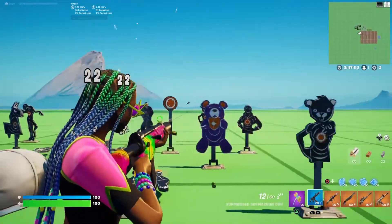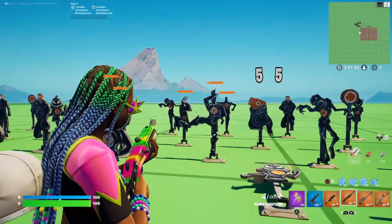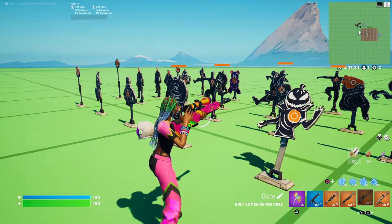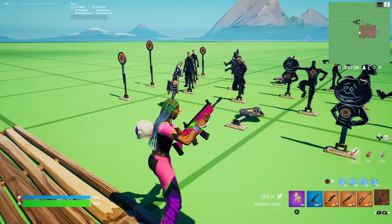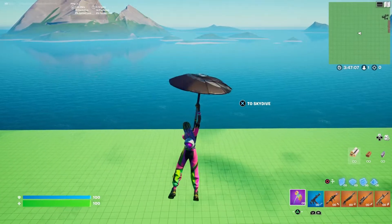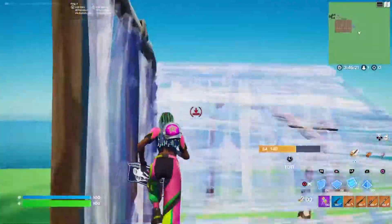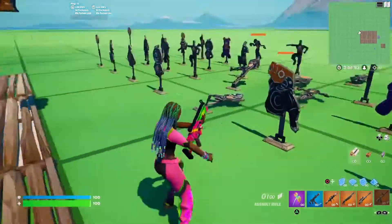Stupid ADS here — ADS looks fine, it's kind of what you expect. Here's the wrap again — like I said, I'm not a big fan of it. Stupid gliding here. Forward. Back. Left. Right. Not moving. Stupid building here. Here's the skin without the back bling and the first edit style — all it does is change the glasses, exact same thing as the other skin.